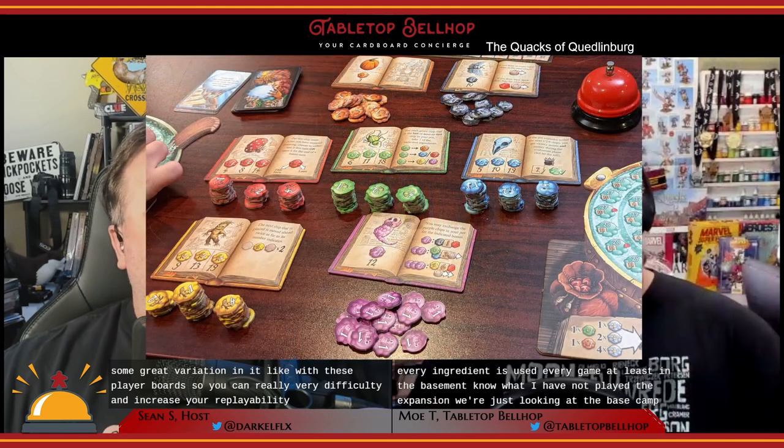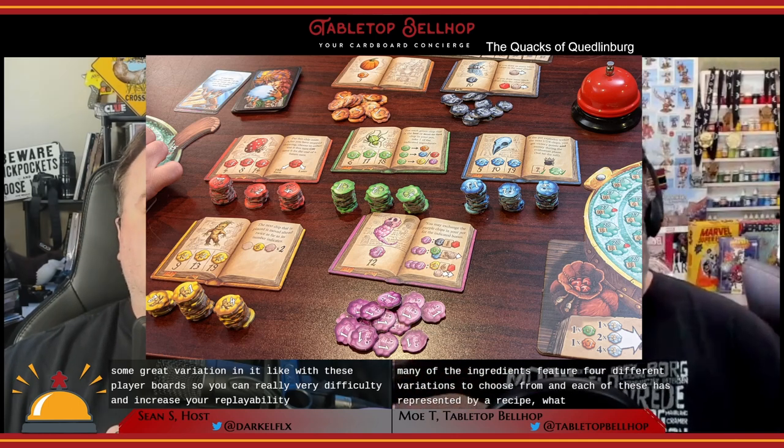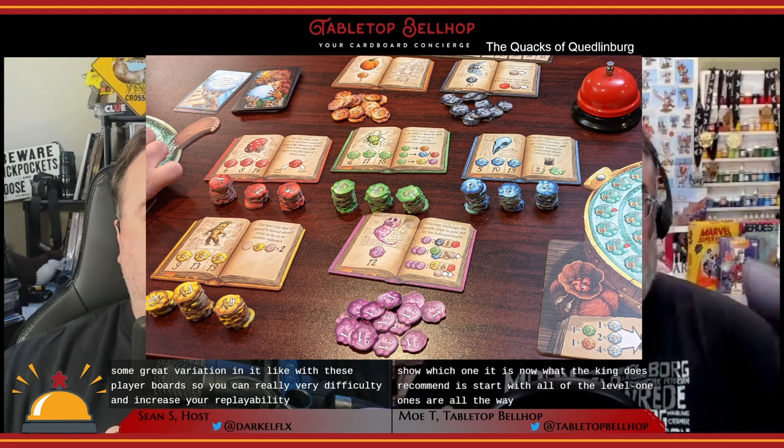Next, you have to decide what ingredients you'll use. Every ingredient is used every game, at least in the base game. Many of the ingredients feature four different variations to choose from, each represented by a recipe tile — technically two tiles, two-sided. The game recommends starting with all of the level one ones, and I concur. This is a tricky aspect, as it's easy to get used to an ingredient doing one thing and forget you changed it from last game. If someone's joining who has played before, make sure they're aware of what ingredients are in use.